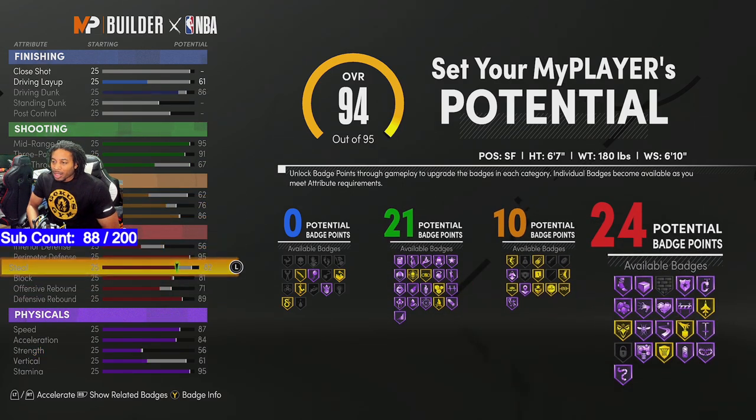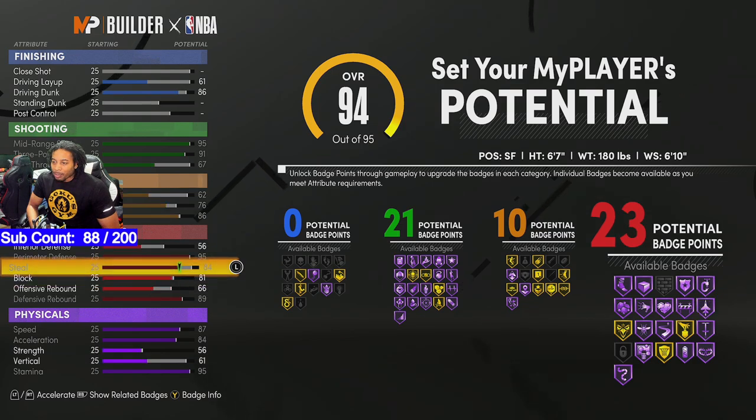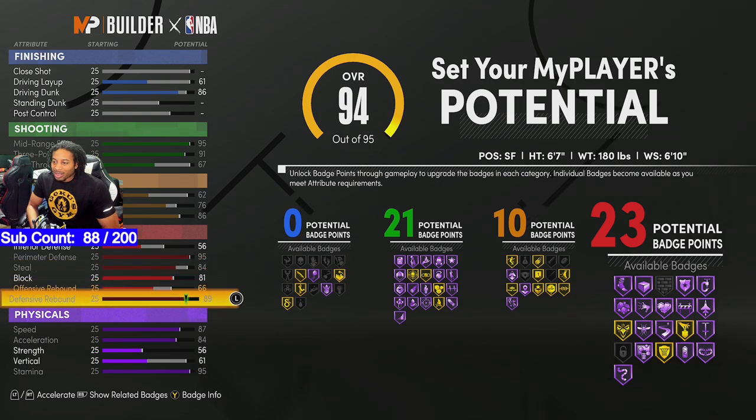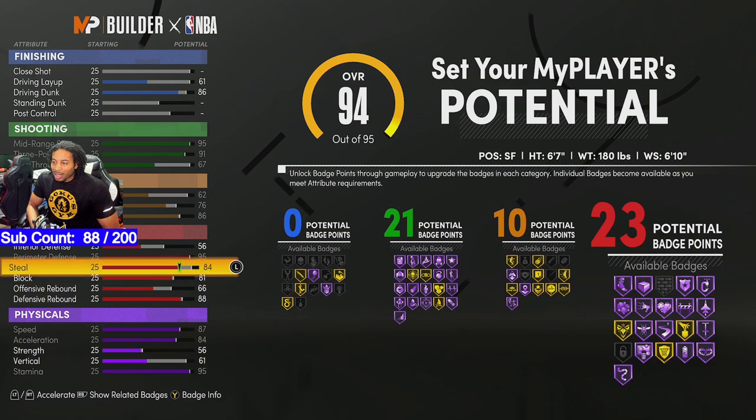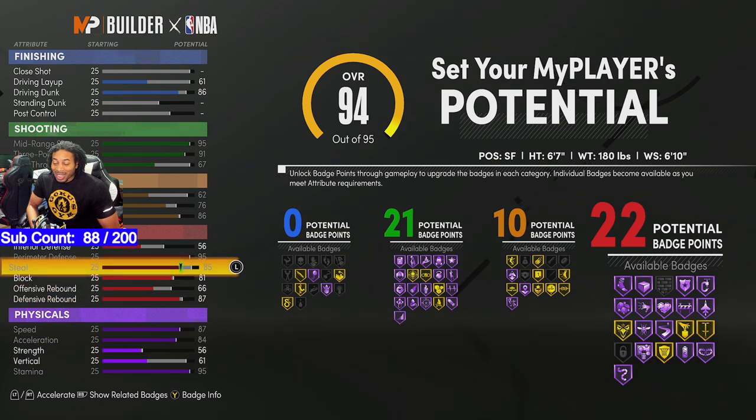You could take the defensive rebounding down to 66 and put perimeter defense up, but I'm not gonna get that point back either way. It starts getting sticky because I got it so perfectly balanced. That's why I left it how it is — the extra point I just put on free throw since it really doesn't help anything else. You can put that extra point wherever you want to, but to me it made most sense there.